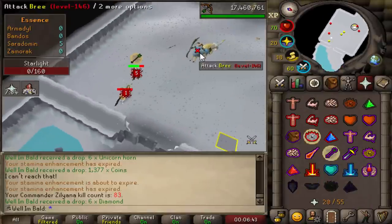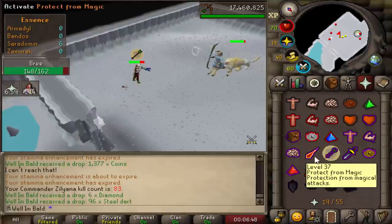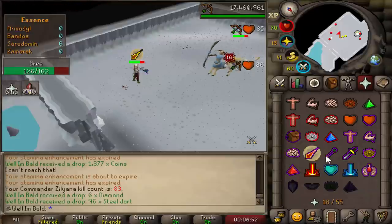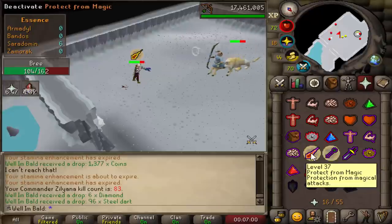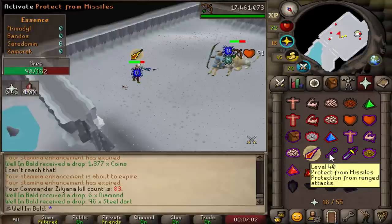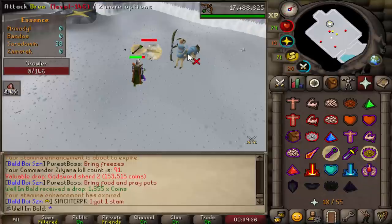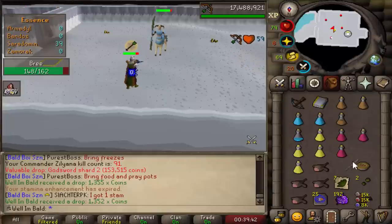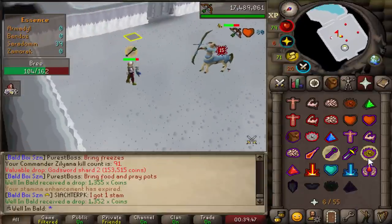Hope you guys enjoyed. I included two sample kills so you have a better understanding if you're doing this on your iron pure or just a pure account in general. Saradomin is a super sick boss — getting the pet would be fresh and the drops are worth a little bit of money too. The one kill I didn't record — we got a God Sword Shard 2 from Zillyana. So that is our first drop in 91 KC. Currently at a 10 kill trip right now with pretty good supplies left.